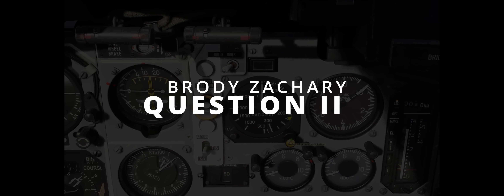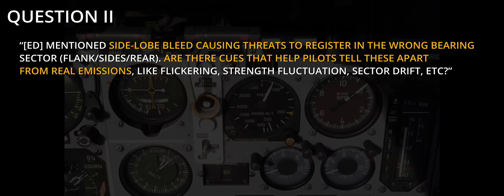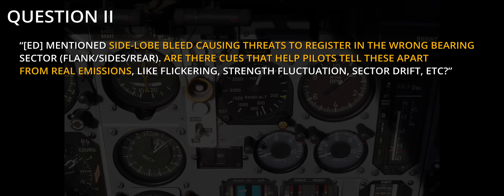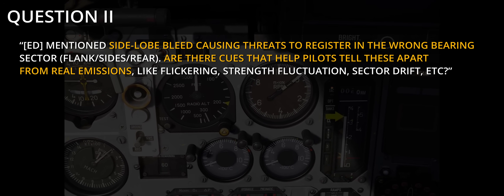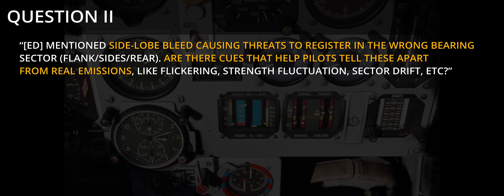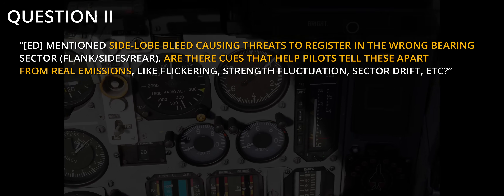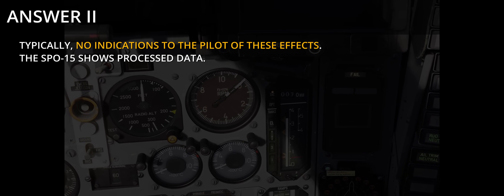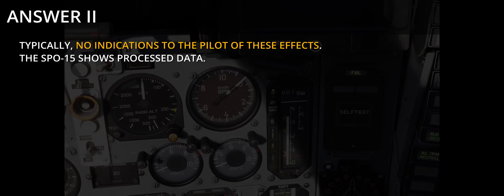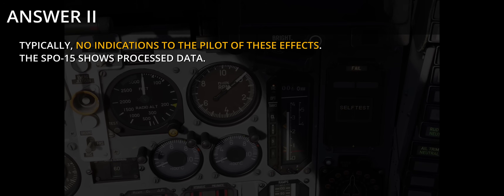Question 2, suggested by Mr. Brody Zachary. ED mentioned sideload bleed causing threats to register in the wrong bearing sector — flank, sides, rear. Are there cues to help pilots tell these apart from real emissions, like flickering, strength fluctuation, or sector drift? Generally no. The indicator in the SPO-15 does not show raw signals; it shows fully processed, including recognition and priority check, detection events. It also does this separately for each sector, going through them in clockwise fashion one at a time and repeating the whole process for every sector separately.